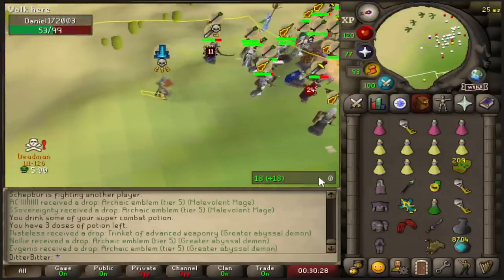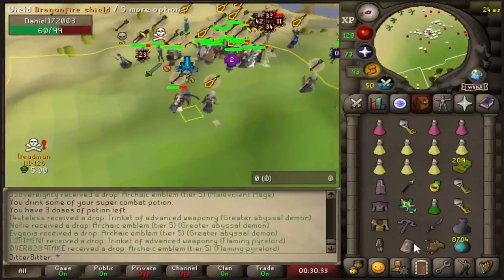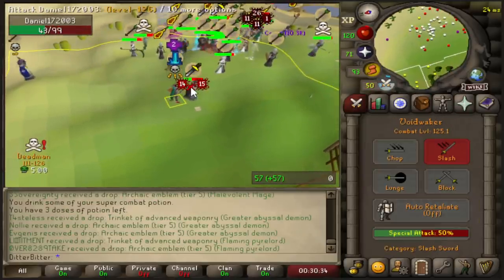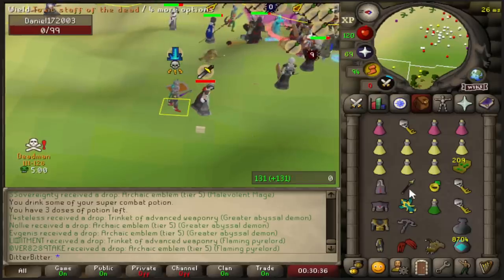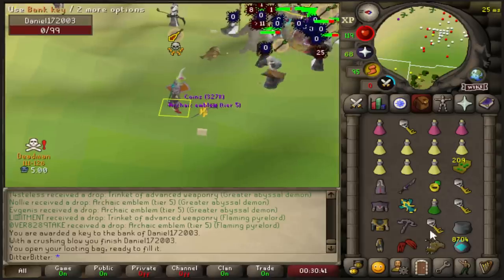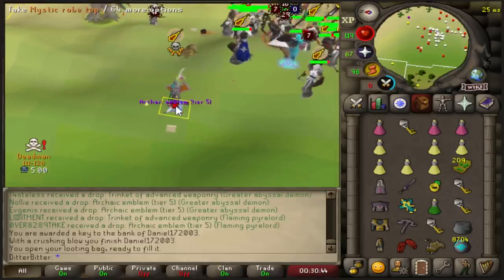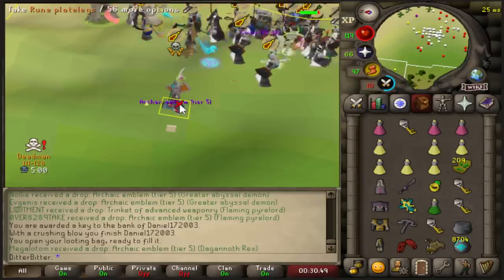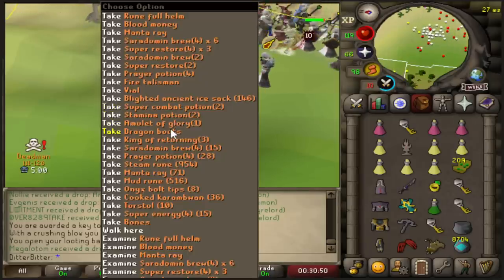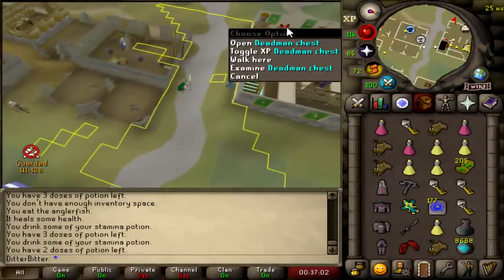Daniel. Bolt him again. Claw him. Crossy — dead. Boom — 74! Holy fuck dude. He's out the game — that's just crazy. Corrupted Scythe, everything — let's pick it all up. God I'm loving this. He thought he was safe with the Pray Melee. Dragon Boots, pick it all up. Let's have a look at what these four keys are — some very very nice specs out of me.